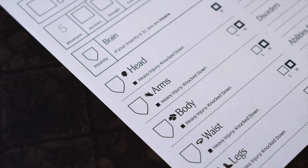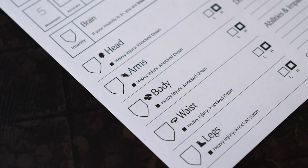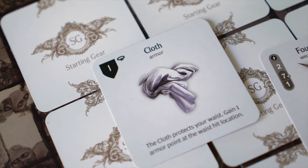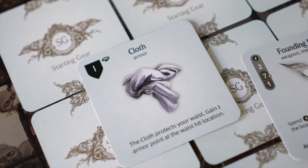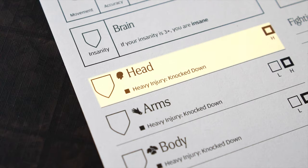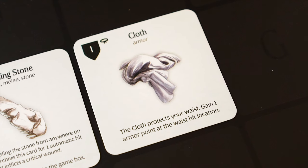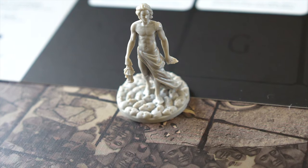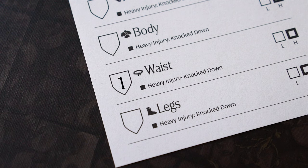Survivors have five hit locations: head, arms, body, waist, and legs. These are places where the survivors are vulnerable to damage and also where they may wear armor. This lighter box represents a light injury level, this heavier box represents a heavy injury level. As you can see, the head only has a single heavy injury box. Each survivor begins with a cloth starting gear card which provides one armor at the waist — gotta protect your junk. Given this, we'll write a value of 1 on the waist.